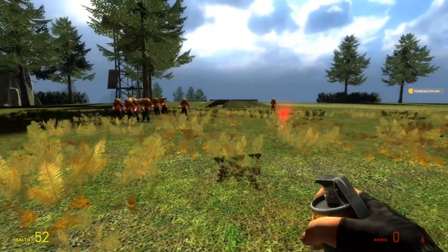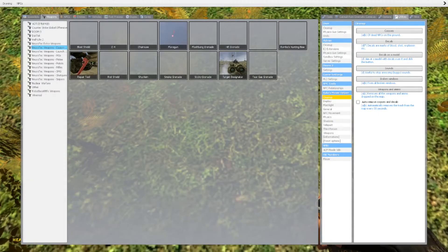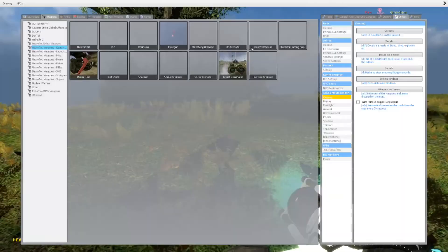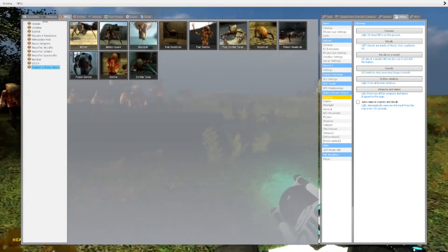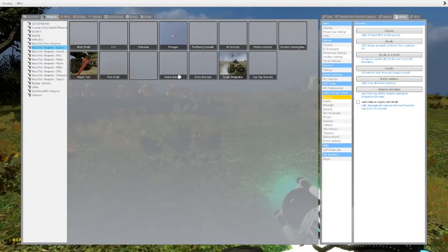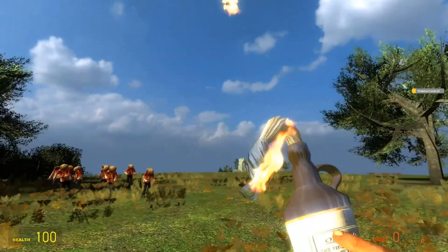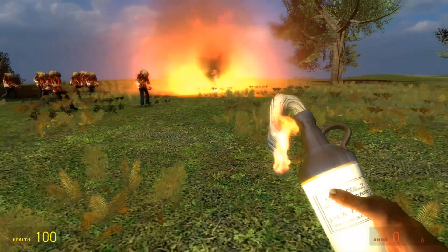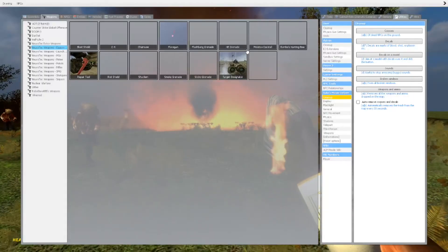Flashbang grenade — does what it does. If we're close to it, it's worse. I just accidentally showed you the Molotov Cocktail. It's pretty fun. It looks very cool. The effects of this mod are really nice.